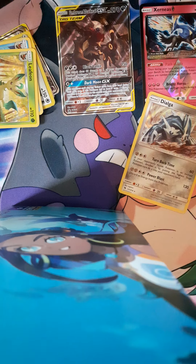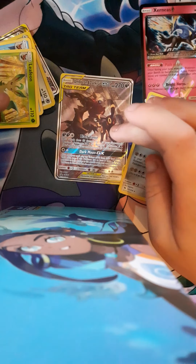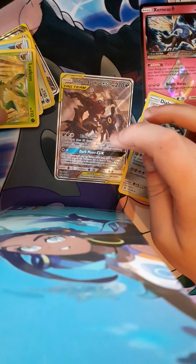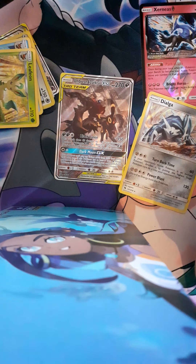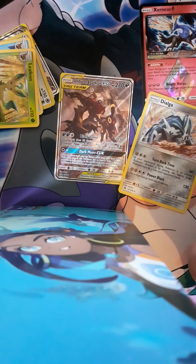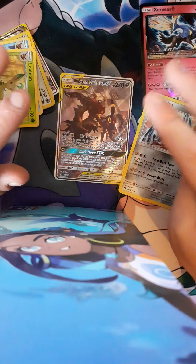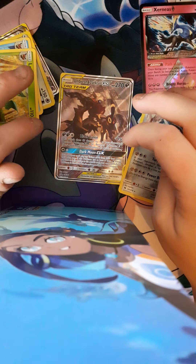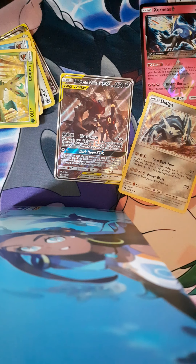So those are two pulls, and to be fair with this I'm not expecting much out of this box. If we get anything good it'd be nice, but I mainly got it for the Umbreon Darkrai GX tag team card. As you all know, I'm a big fan of my dark types — Darkrai and Umbreon are two of my top three Pokémon.